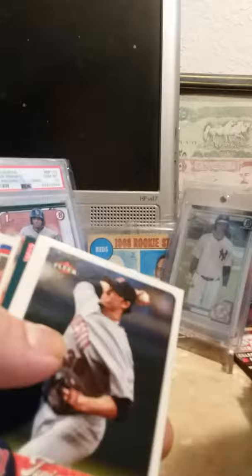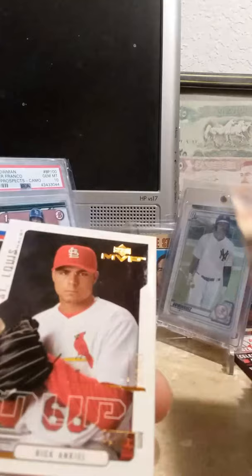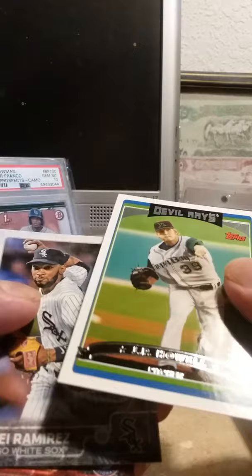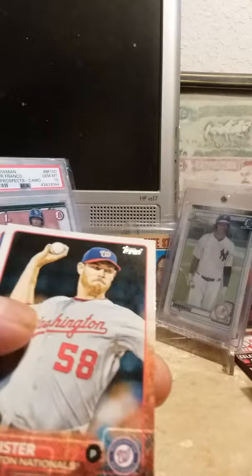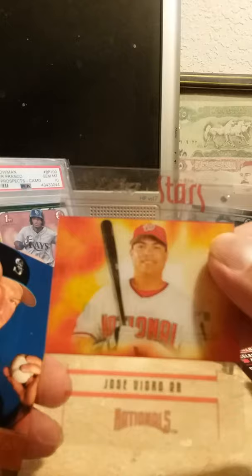Carlos Pena, Joe Nathan for the Twins — he was pretty dominant back in the day — Ryan Sweeney rookie card, Mike Hampton Major League debut, Jason Giambi, a Rick Ankiel MVP — I believe this is his rookie card as he was 2001. Prince Fielder team leader card, JP Howell — I believe this is '06. Got Alexi Ramirez, Doug Fister, rookie of Edwin Escobar — this is 2015.